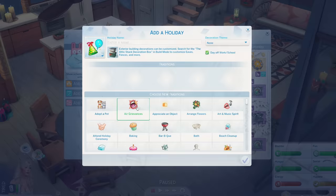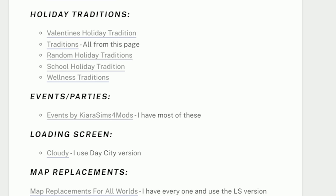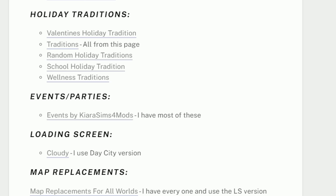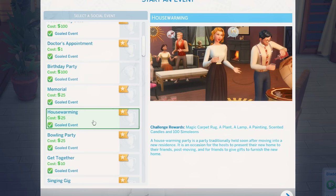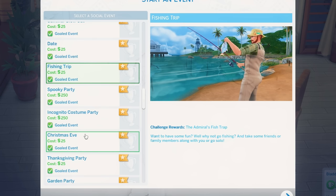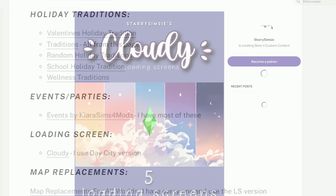I've got a bunch of holiday tradition mods — the wellness traditions mod, the random holiday traditions mod, and the Valentine's holiday tradition mod where your Sims can select a valentine, perfect for love day. The school holiday tradition is super important — it means only kids and teenagers don't go to school while your adults still go to work, because normally the only option is a holiday for everyone. Coming up to events and parties, I've got pretty much all of these by Kiara Sims 4 Mods. There's a sleepover, baby shower, housewarming party, bowling party, singing gig, New Year's bash, fishing trip, spooky party, Christmas Eve party, Thanksgiving party, retirement party — loads of great events that should be in the game but just aren't, added as custom events with custom goals.